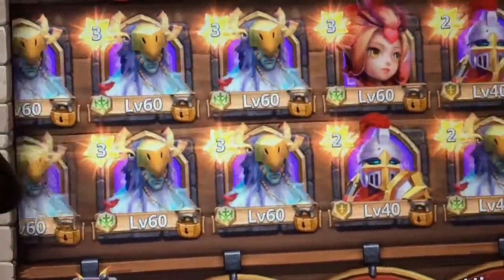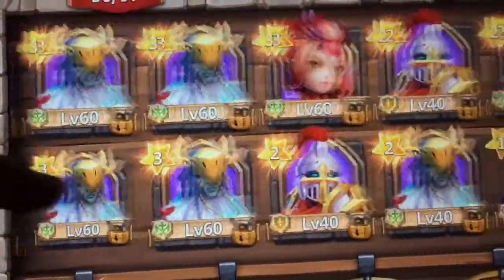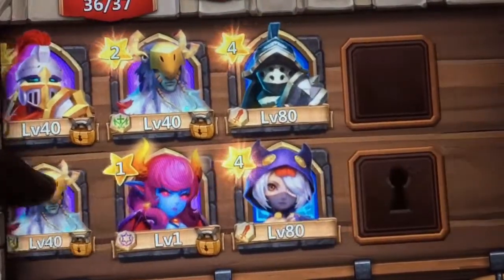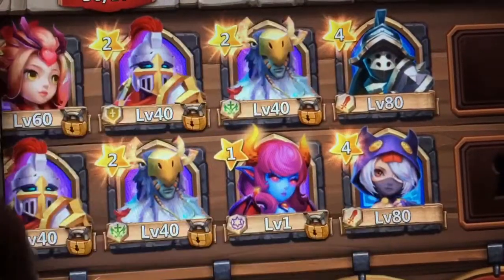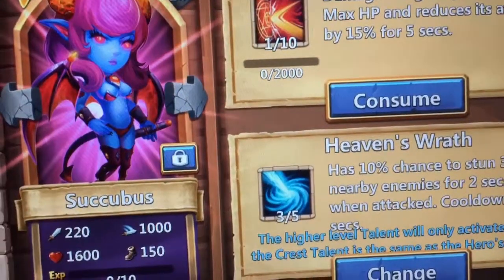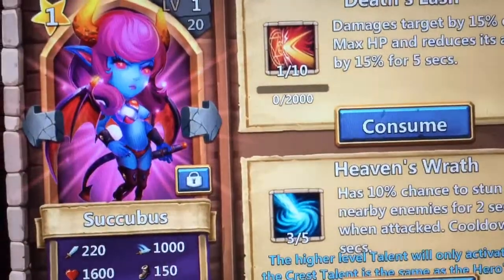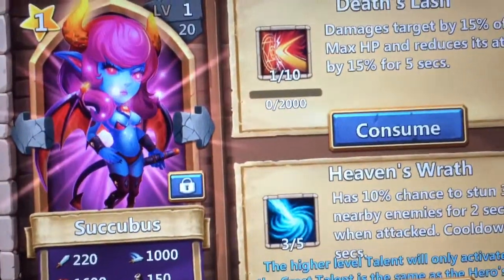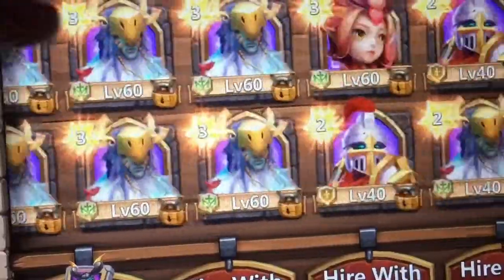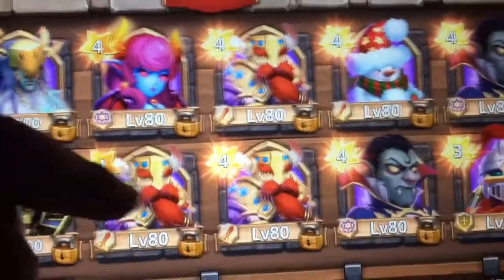Got seven Druids, one Pixie — if anybody wants a Pixie I would trade for something. I'm trying to figure out how to sell these two; I wish I could sell them but I can't. I got a level one Succubus, a Heaven's Wrath — I have no clue if it's good or not, but I guess she's good. Also got a Snowzilla — all of them are legendaries, no ordinaries at all.